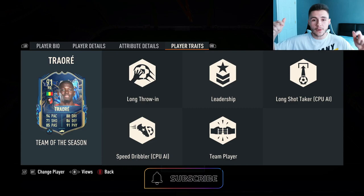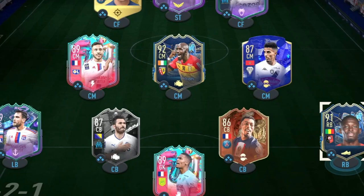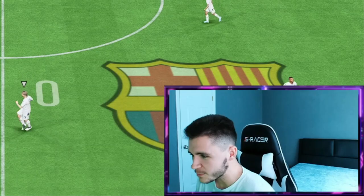If you guys do enjoy these FIFA 23 player reviews, go ahead and do me a huge favor — if you guys can, leave a like on today's video and also consider subscribing to the channel. It would be greatly appreciated. This is the team, boys, that we're going to be using in three games of Foot Champions to test out the new Traore card. We're going to be using Traore at the right-back position in a 4-3-2-1 formation. So without further ado, let's jump into our first game.